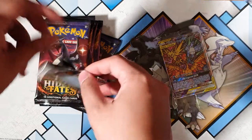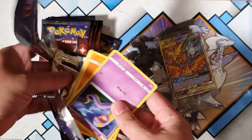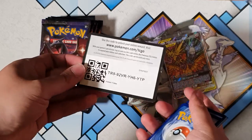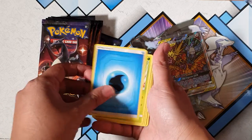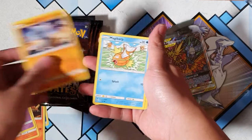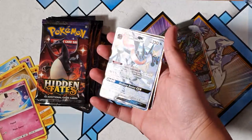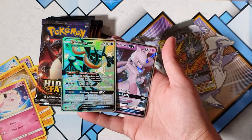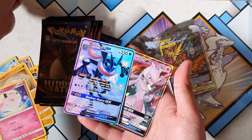From memory, my last video hasn't been so great in terms of luck — didn't pull anything great. But maybe this time we can turn it all around, baby. Let's go straight into the code cards. Water, water, water, Scyther, Magmar, Charmeleon, Ekans, Cubone, Geodude, Clefairy. And a Greninja GX to start it off — straight away, oh my god. And a Mewtwo GX! Oh my god, what a way to start this. Ask and they shall deliver.